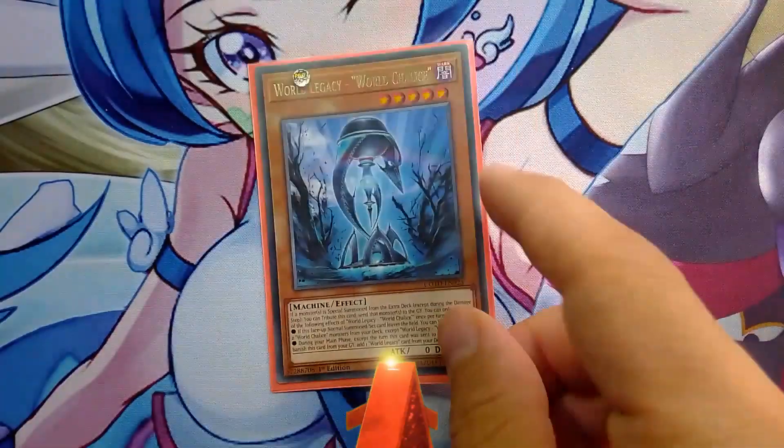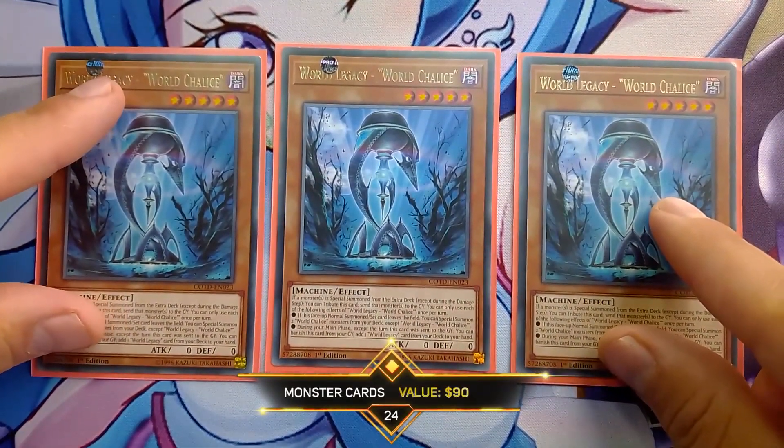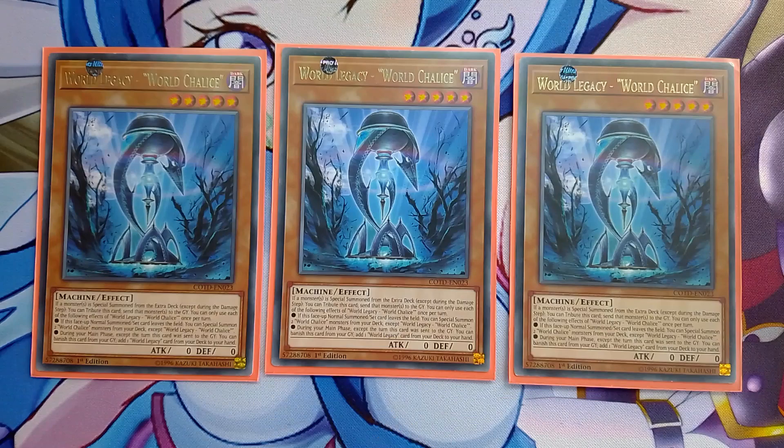We have three World Legacy World Chalice - pretty much the best monster in the deck. When you resolve it, the amount of damage you can put on the board going second and the advantage you can get going first to end with an amazing board is insane. You use the extra normal summon with Im-duck to summon this, link it away, and special summon two World Chalice monsters from your deck. You get your Lee and your Guard Dragon - Lee gives you another search and Guard Dragon can give you back another monster from the grave later during the combo.